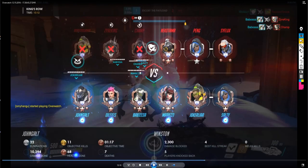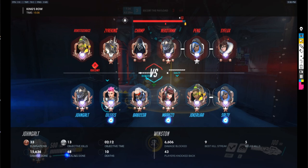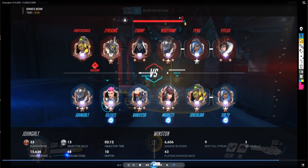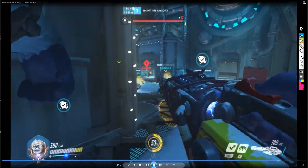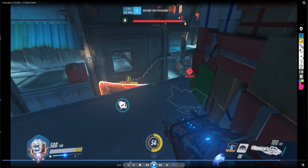Now we're at the final point — there was a period I didn't show because we used momentum and pushed through one or two fights to get here. I want to show you the last final fight. So I'm taking the high ground and no one is contesting this area. In master or grandmaster games or scrims, this area would not be free — a D.Va might have flown up, a Winston could have jumped up, or a Soldier 76 could stand here to put pressure on me. They won't give you this high ground for free, but because this is lower rank, low diamond, I'm taking this area for free.